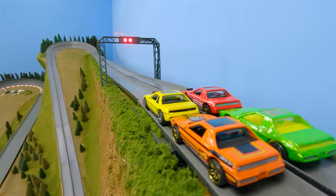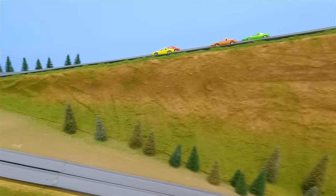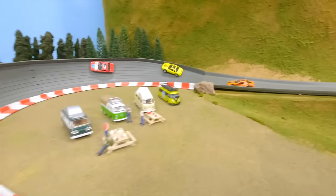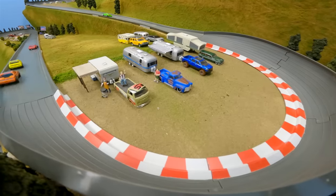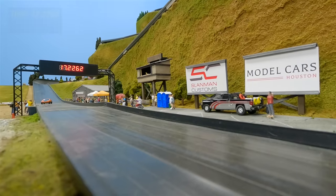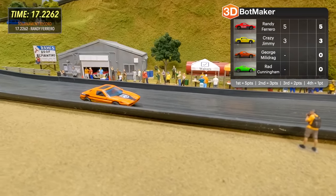This is our first race at the new location. Four Fieros, let it rip! This new course has five consecutive hairpin turns — that should really put the driver's skills to the test. Crazy Jimmy was in the lead, but gets overtaken by Randy Ferrero. These cars are really moving out there. This seems like a very fast course. We just lost Rad Cunningham — he gets stuck on the side of the road. Randy spins out, but recovers to pass the finish line going in reverse. Looks like Randy's been to the Crazy Jimmy school of driving, a required course if you're going to drive a Fiero.